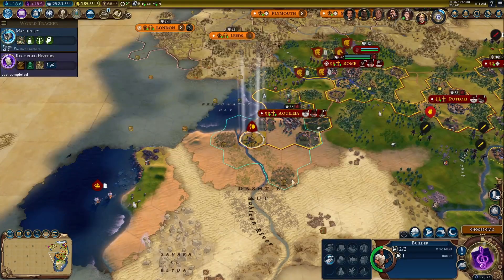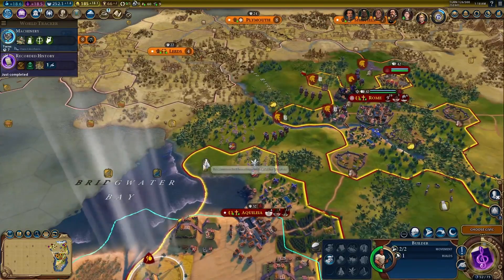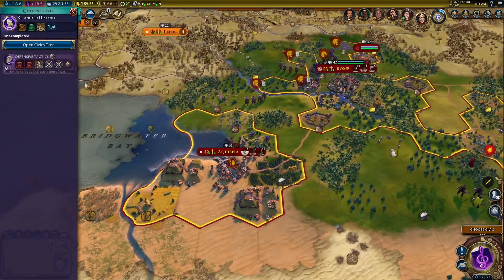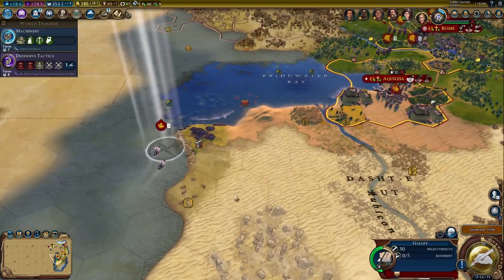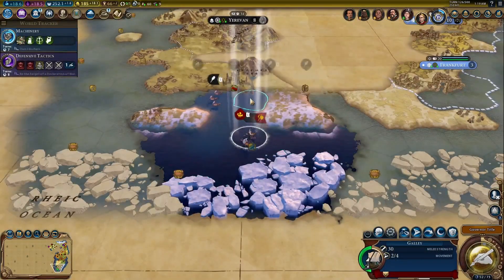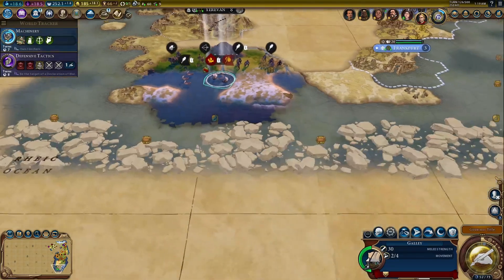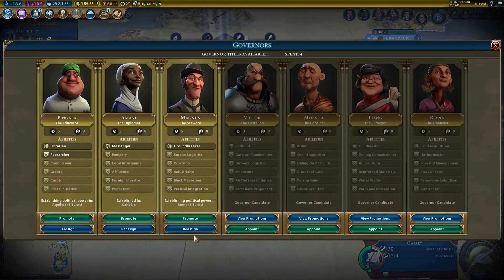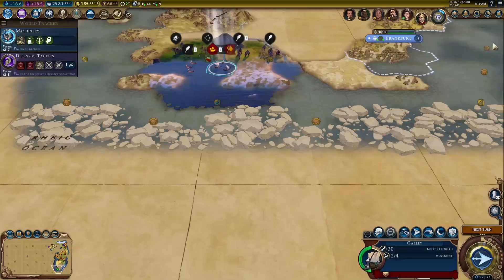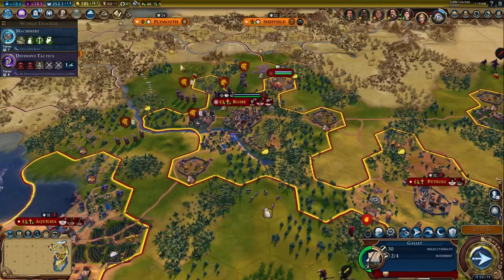There's a Cahokia Mound improvement available up here — I ought to send my builder to that right quick. At some point I'm going to have to upgrade both of the galleys I have. I'll give Magnus the Provision promotion, because with that, Settlers aren't going to use up a population in the city that Magnus is assigned in.